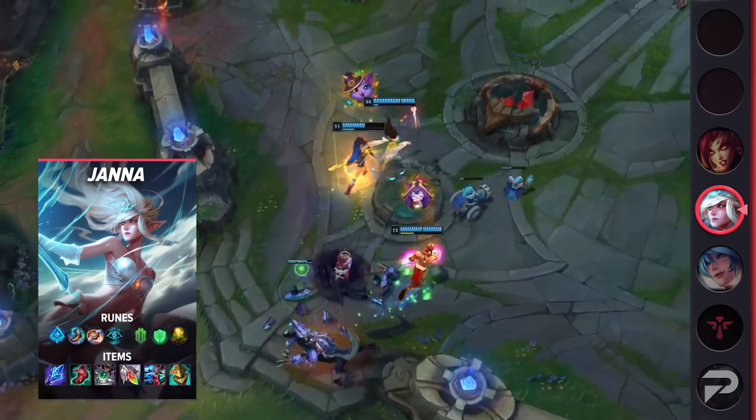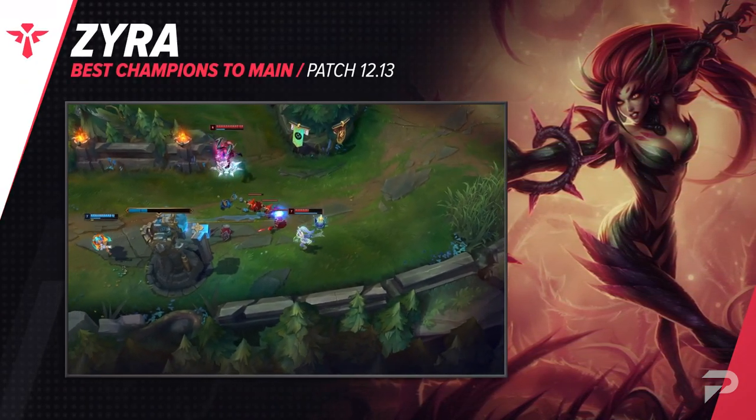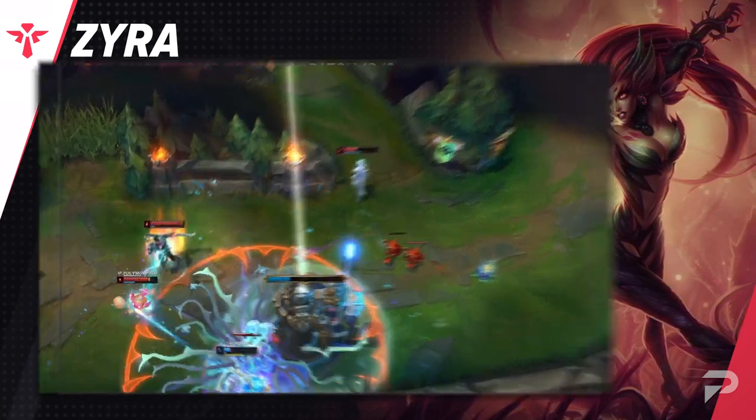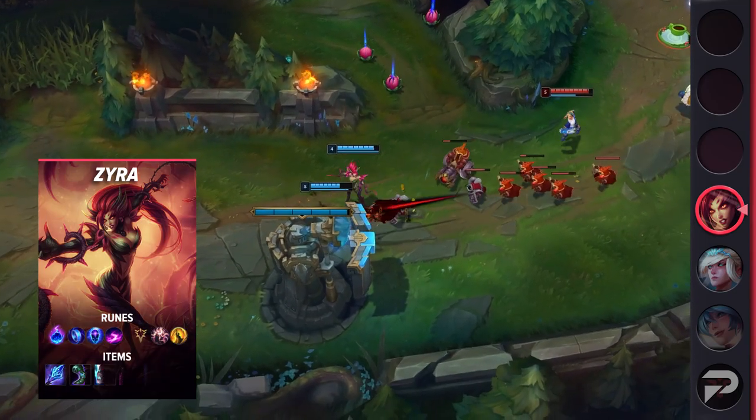Finishing off our list, we have Zyra. If you want a completely dominant lane, she's the absolute best pick for that — no other support even comes close to being as oppressive as she is. In a lot of matchups, you can literally 1v2 the enemy bot lane with your plants doing all the heavy lifting while you just sit safely out of range.